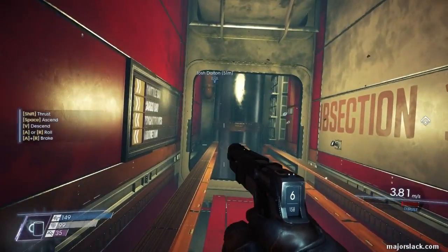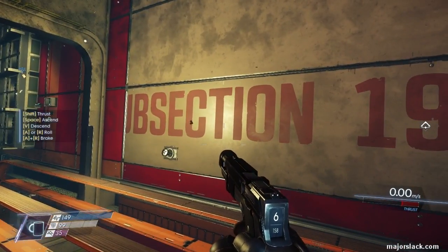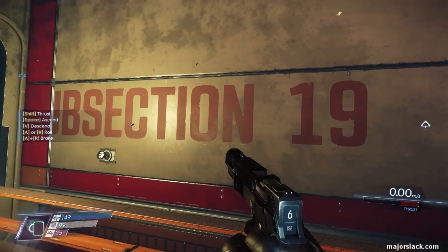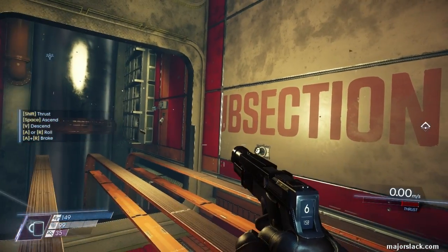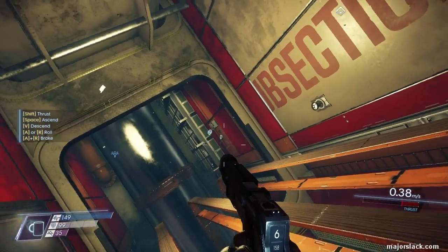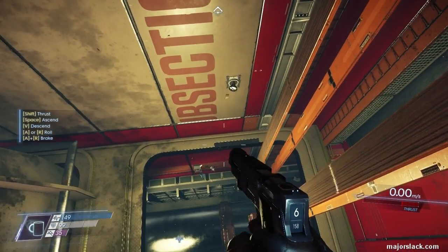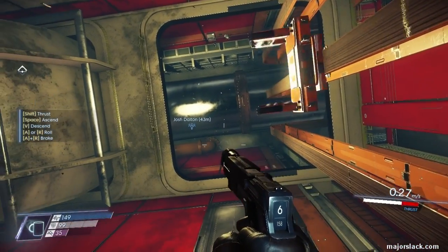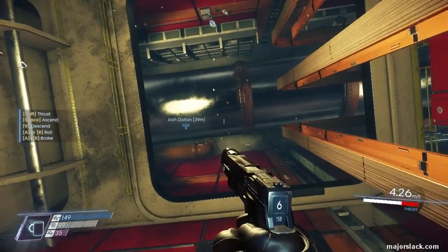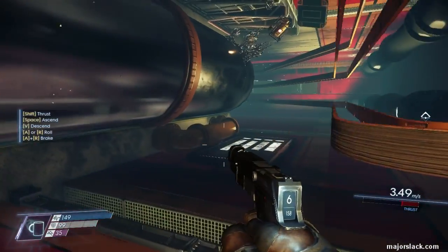And you're looking for Subsection 19. Find that sign. Now use your roll to spin around so that the Subsection 19 sign is above you — just like that, above you. Now continue. Make sure that everybody's on the same page: it's above you. Turn to the right here.